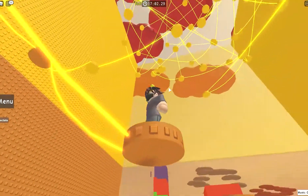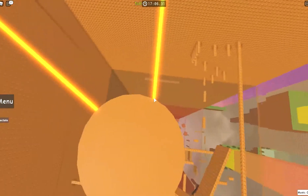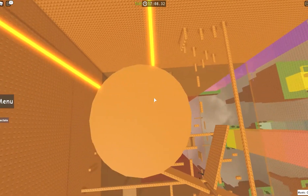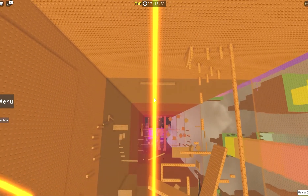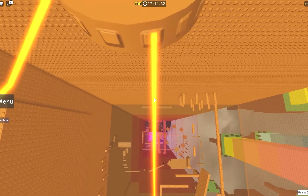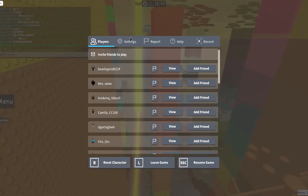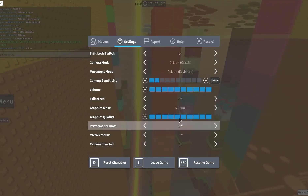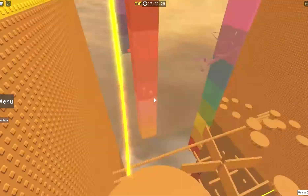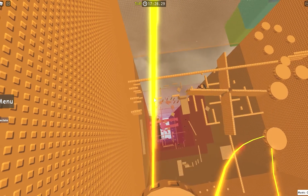And here we go, tightrope insanity. There's a certain route you've gotta take, and this is where your tightrope skills are gonna be put to the test. Here's another trick - go to your graphics settings and turn them all the way down. That way it'll get rid of some of the neon glow and you can see the tightrope better.